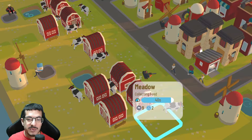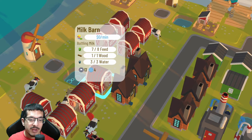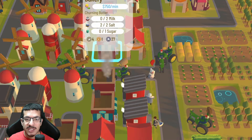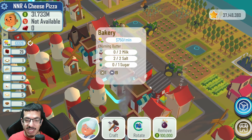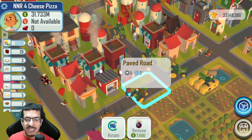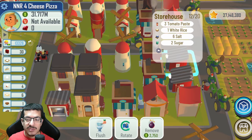Rotating milk barns correctly ensures cows go for specific meadows first, which helps distribute which meadows they go for and how much speed they're getting — that helps improve milk production rates. Also, for the bakeries, since you have to balance butter and cheese production (both use milk), you may want to consider rotating some bakeries or storehouses. Changing the rotation of these buildings will actually make a difference in production rates.